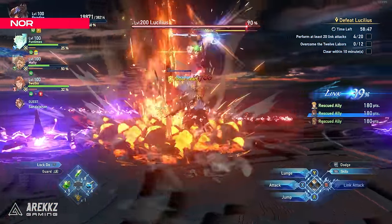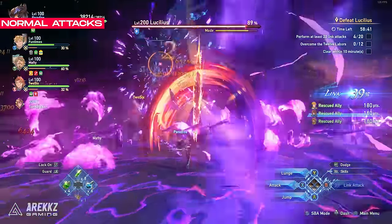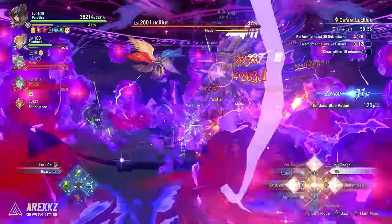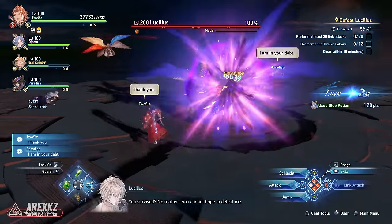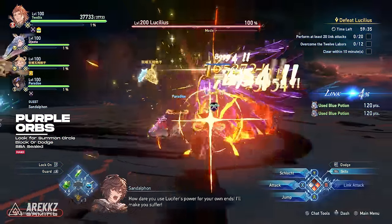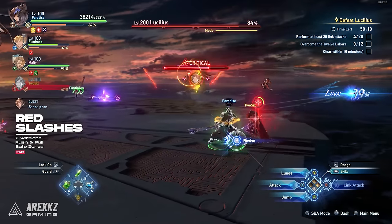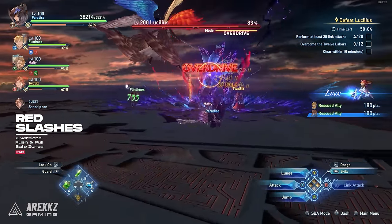After Paradise Lost, Lucilius will go into his normal attack moveset — this is where you can start doing damage. At various points he will summon purple orbs from the sky; block or perfect dodge these, and watch for the purple summoning circle as a warning. Getting hit applies a skill seal debuff which stops you using your moves. Another attack that catches many people off guard is his red AoE slashes — there are two versions. Getting hit by either will essentially one-shot you in most cases, so it is best to avoid and learn these moves.